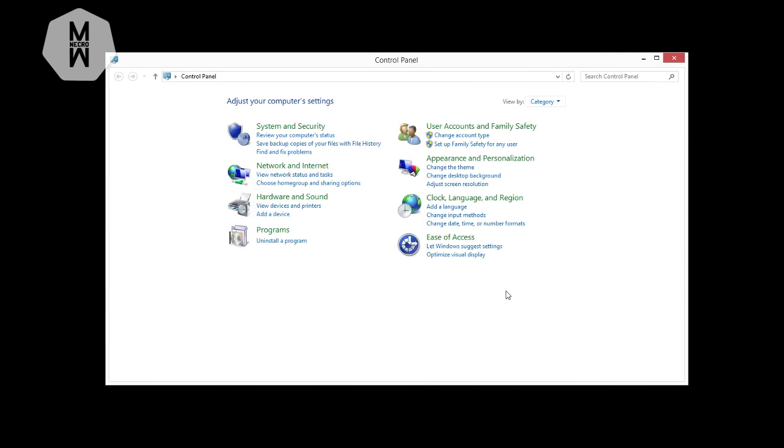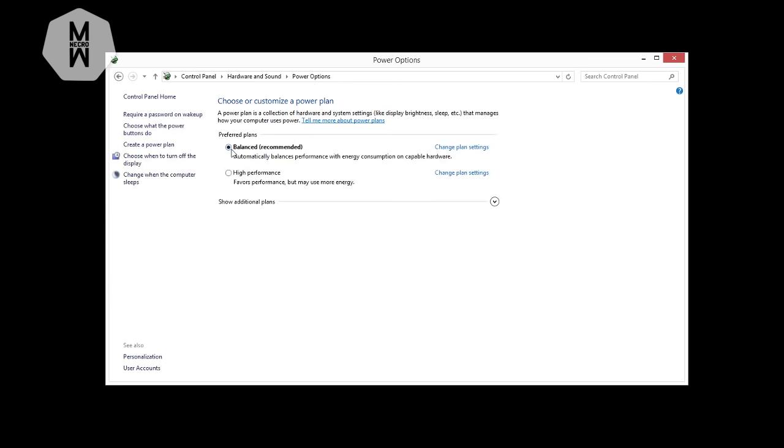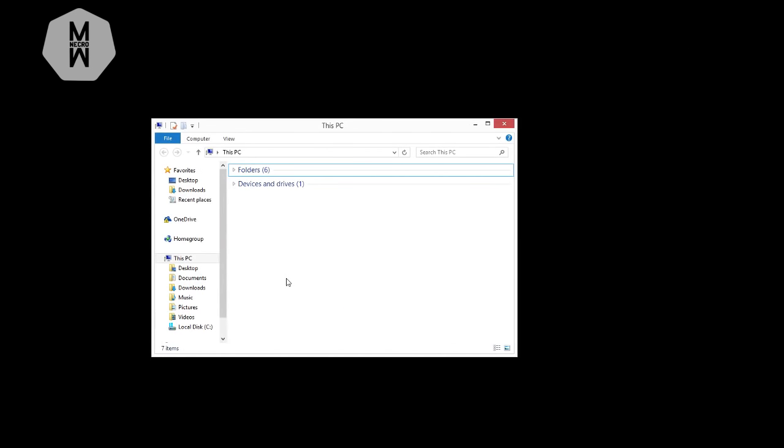The first step is to open up Control Panel. On the search bar, just type 'power' and you'll see the power options. You have it set to Balanced, and you may see 'Show additional plans' — there you'll find High Performance. Just select High Performance; it will help you a lot in games. If you have a laptop, you should leave it on Balanced because High Performance will drain your battery.